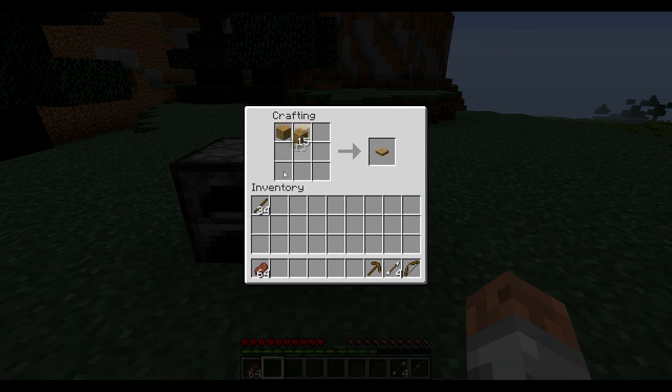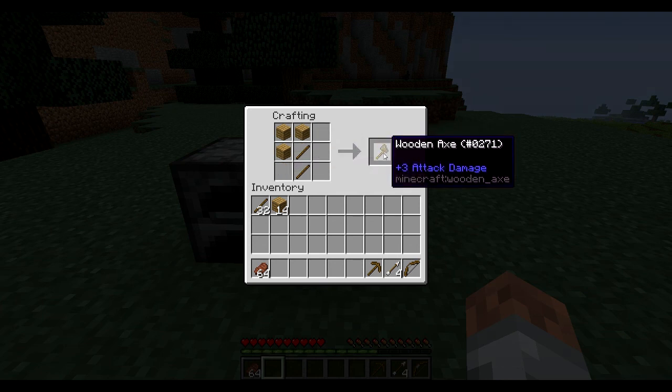The axe — you're going to place it down like this. You can put it either way, like one, two, three, like that, and then you put the two sticks in the middle. The way you put it doesn't matter as long as it's the correct building pattern. There's your wooden axe.